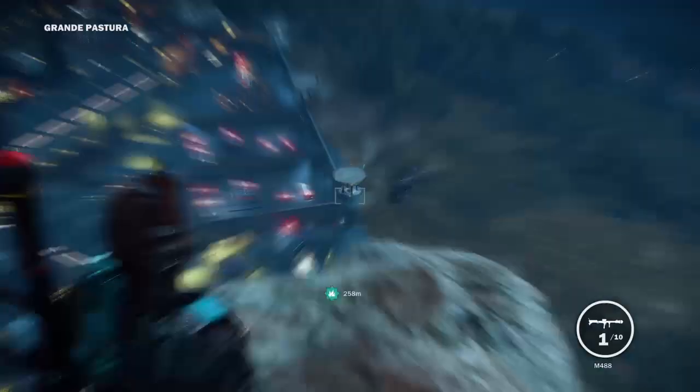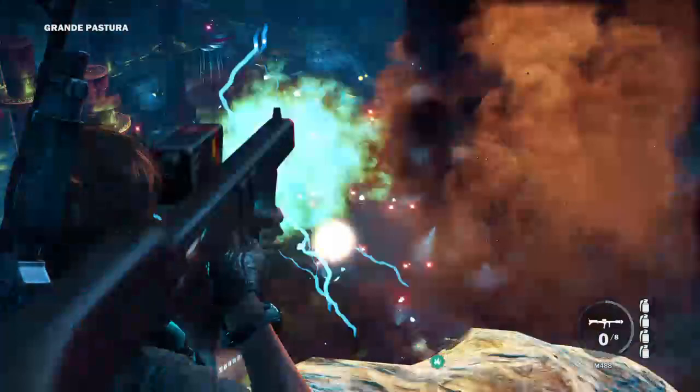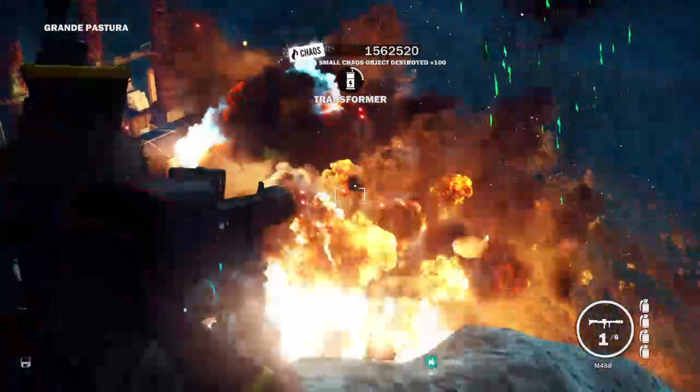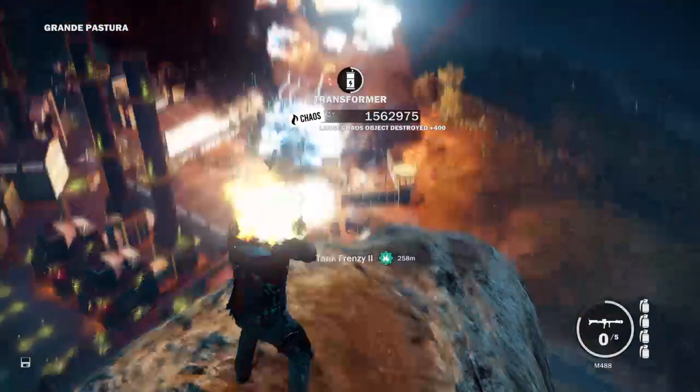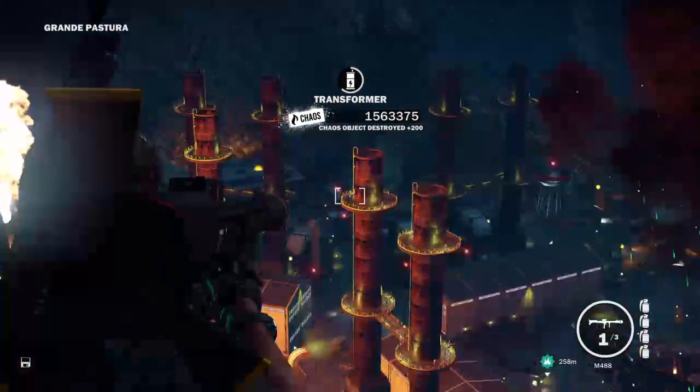What you want to do is just go and start taking out some stuff. I'll take out the helicopter first — start shooting missiles and nukes, whatever you've got, at this little area over here. Just keep on shooting it, destroy that as well, destroy some stuff over here. After you're done destroying stuff, go ahead and get over there.